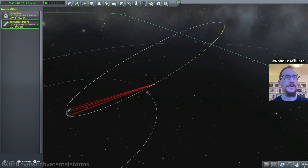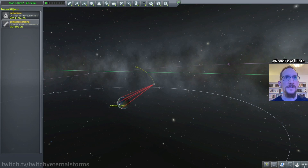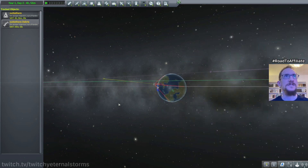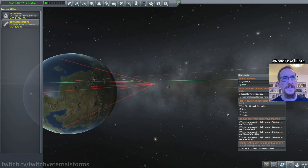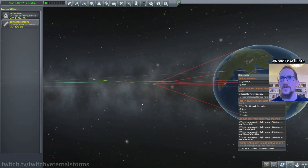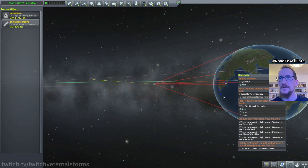It looks like we're coming back at some point. I wish I knew what the apoapsis was of that thing, but it's pretty much gone. I want to go to this place here. I think they're on the other side — they should be right here. I can't select them, I don't know why. I don't have the mission for those apparently.